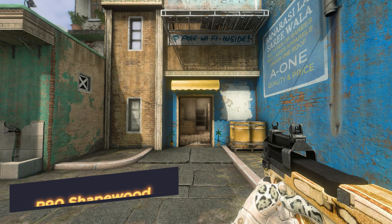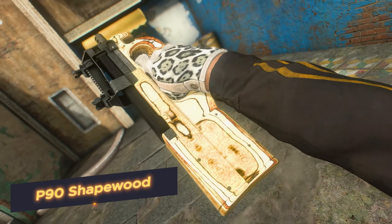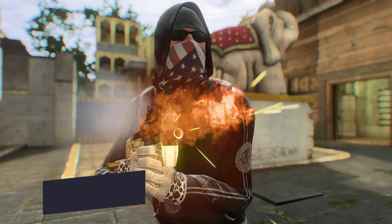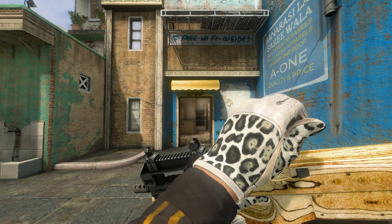P90 Shapewood. The body of the submachine gun is lined with unpainted plywood sheets that show natural wood grain. Is this really a training rifle? That's exactly what your opponents must be thinking at the last second of their lives.